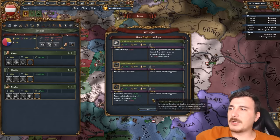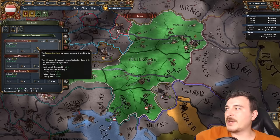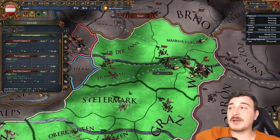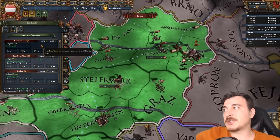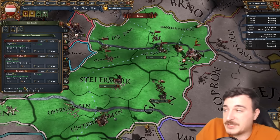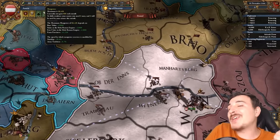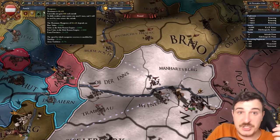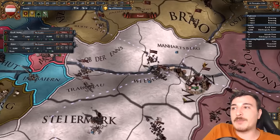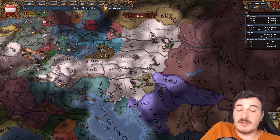I also recommend you take the burger loan since you're gonna need as much money as possible for the initial wars. I'm gonna be recruiting the independent company over in Wienerwald, and I'm also going to recruit the grand company and the free company — we're getting all the mercenaries. We still have up to a 63 land force limit, so we're okay. The reason I'm doing this is because we start with very little manpower, albeit we gain 600 manpower per month, which is a ton. It's still gonna take a while until we recover our manpower fully, and we want our main army to not get completely crushed in the initial wars against the Bohemians.